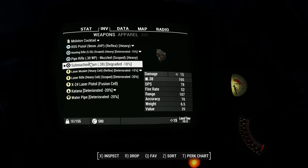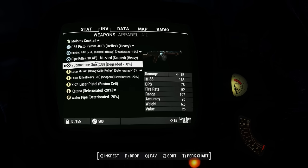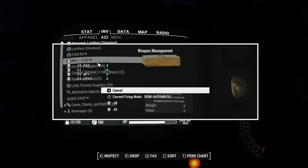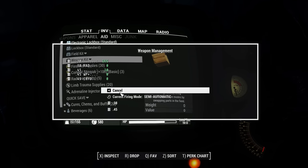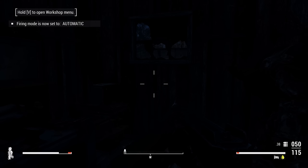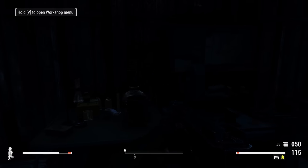It does damage pretty close to what you'd see on the other ones, and I'm pretty sure this uses pistol rounds. So if I swap here, yeah, we can do .45 or .38. It's currently semi-auto, let's change it to be auto. Should be full auto now. Might use this for a bit because it's pretty cheap ammo.